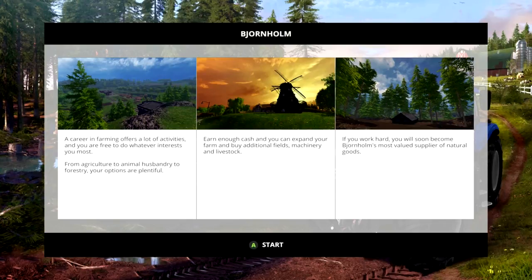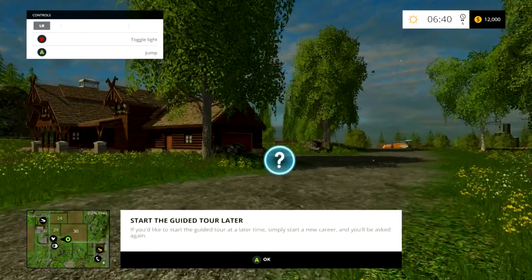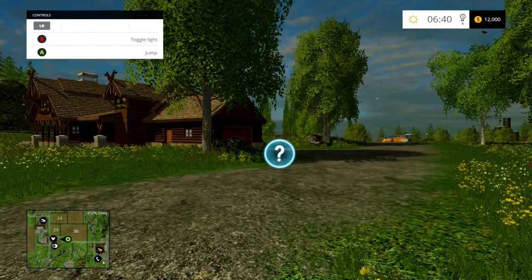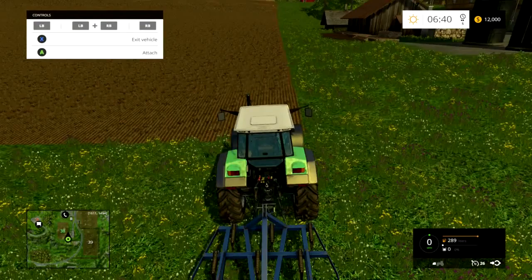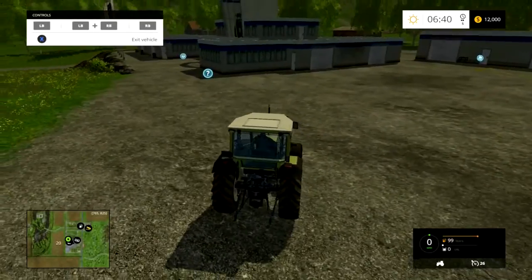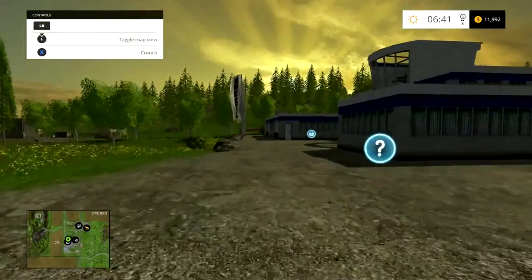So what happens is when you go into the game, which I'll show you now, we're going to skip the intro. When asked if you want to see the tutorial, go no. What you want to do is cycle through your vehicles and try and find the one closest to the shop, which is going to be probably the third or fourth tractor. We're going to get out and run to the ATM slash loan machine.